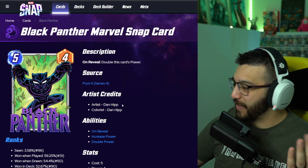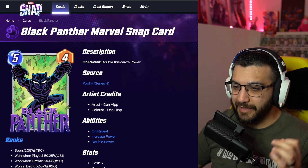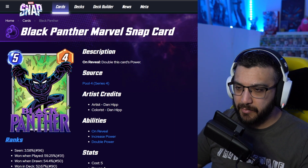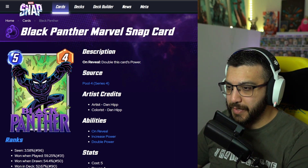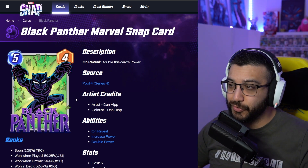Next up is Dan Hipp — as always killing it. I love your variants, Dan. If you're watching this, I love your work. I like this one a lot. I love the way he drew Black Panther — him jumping out of the bushes. The background's kind of bland, but the way Dan Hipp draws really makes the character stand out.